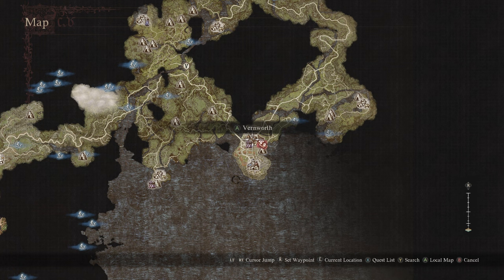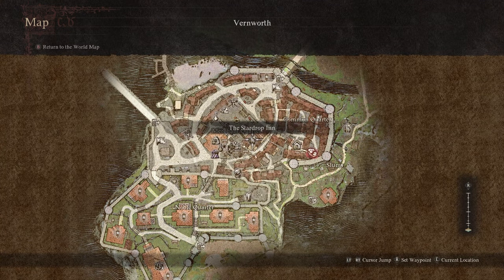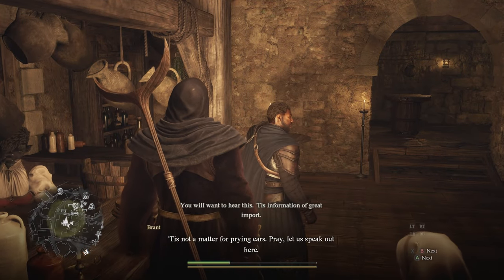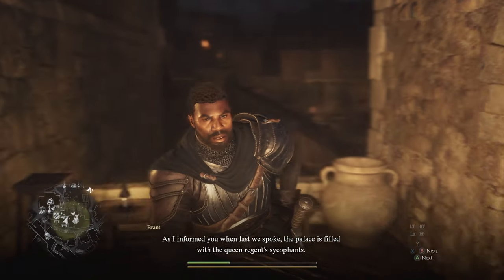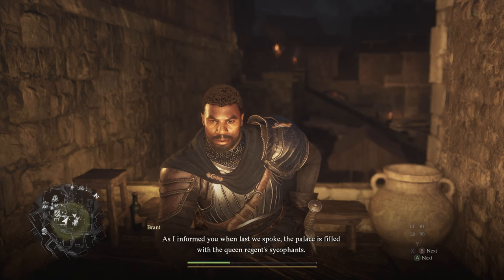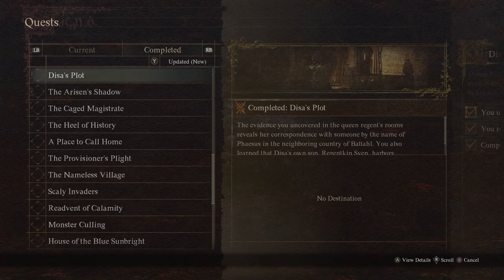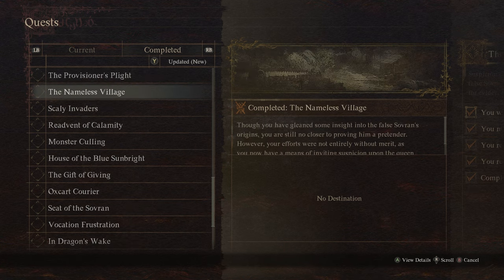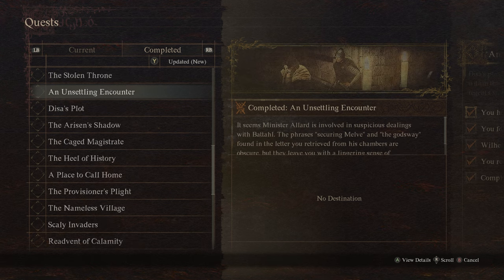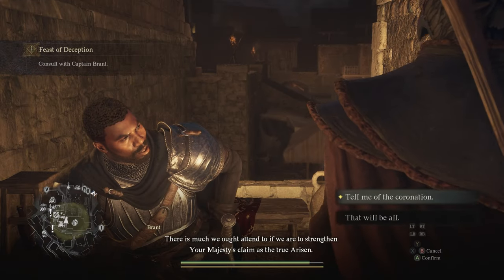First, we will need to journey into Battahl. There are three ways to do this, and the first way is the least difficult, but it will be time-consuming and requires progressing through some of the main story quests. Specifically, we will need to meet with Brandt at the Stardrop Inn, located in Vernworth. He will have a series of quests for us to complete, including Monster Calling, Desus Plot, The Caged Magistrate, The Nameless Village, The Arisen's Shadow, An Unsettling Encounter, and finally, The Stolen Throne. Once most or all of these quests have been completed, Brandt will start us on the Feast of Deception quest.